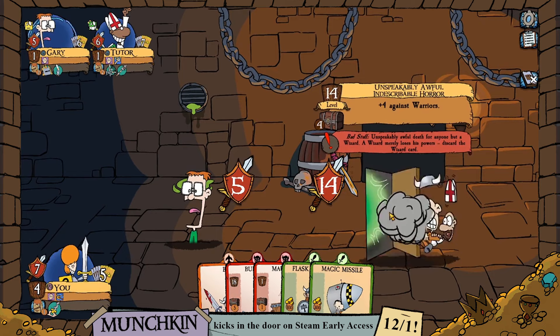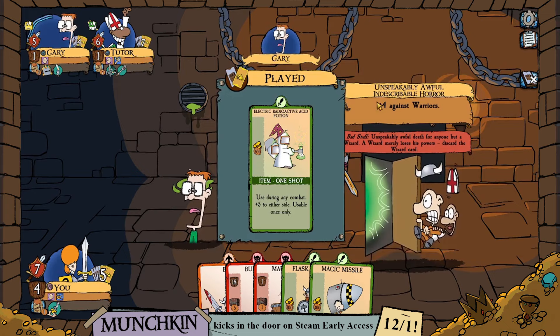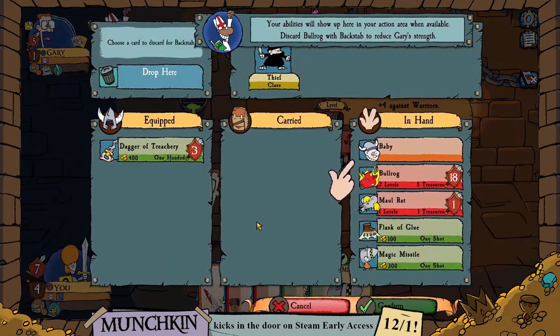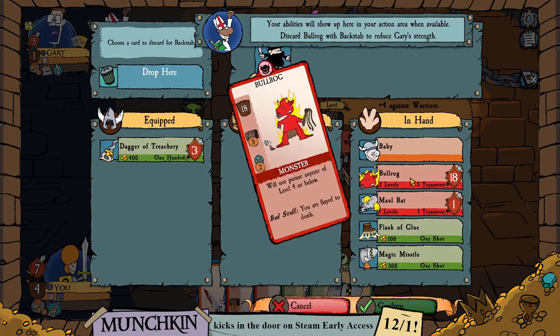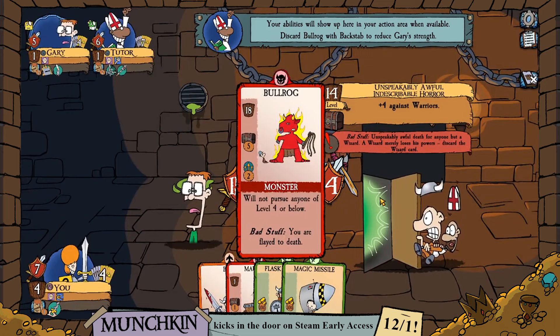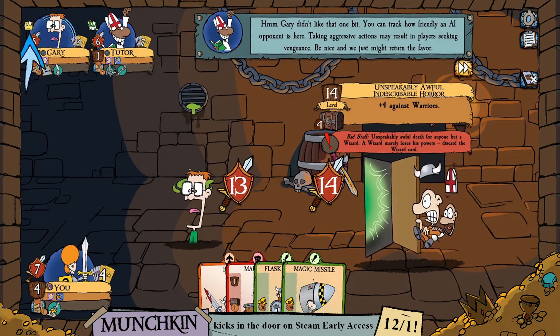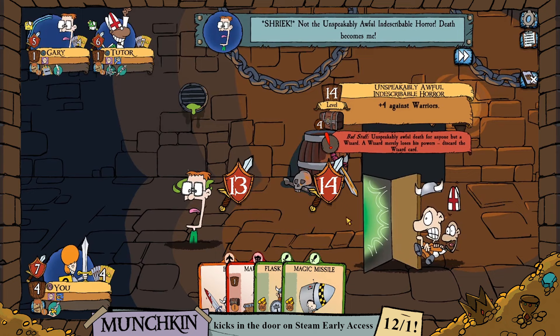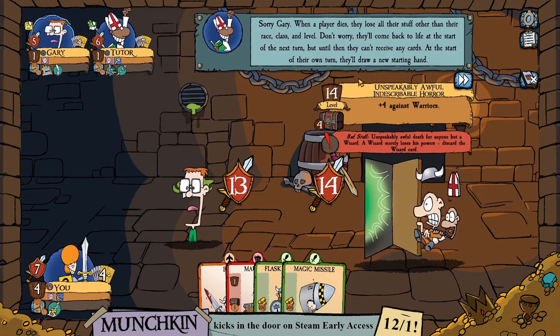Let's see what Gary is up to. Here's a monster that actually has a bonus against warriors, so it's more difficult for certain classes to fight than others. Gary looks like he's going to win, but we — the backstabbing thieves that we are — can discard a card. We're going to discard the Balrog (level 18, not fighting that anytime soon) to use the thief's backstabbing ability and put Gary in a bind. His strength is now only 13 and he's on track to lose this combat. The thief ability turns every card in your hand into a potential minus 2 for an opponent.